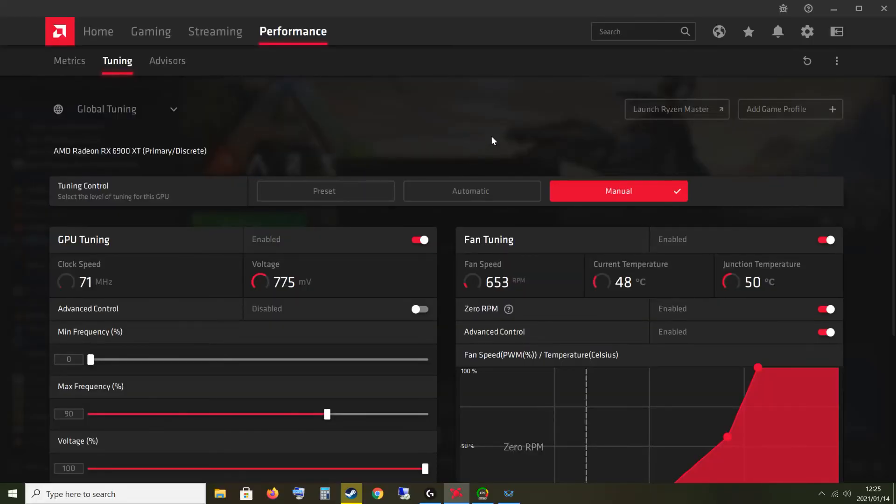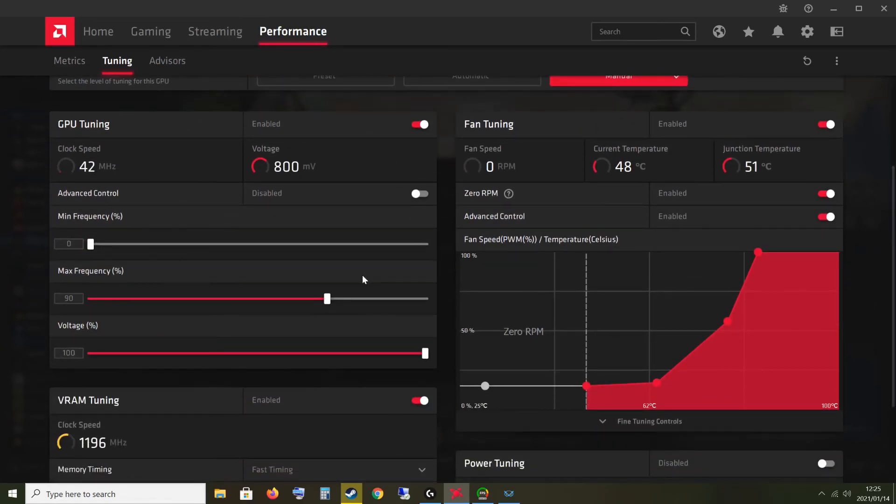Here we are on Radeon software where you can tune or overclock your graphics card. I went to Performance, then Tuning, and selected Manual. From there I enabled GPU tuning.